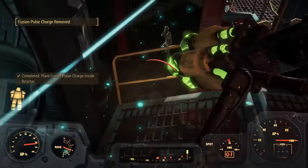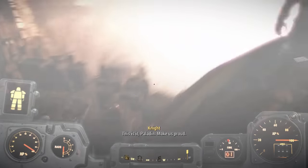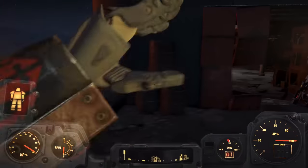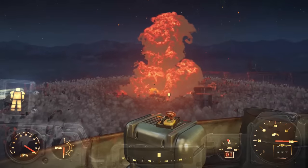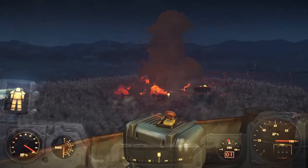We slap the pulse charge on the reactor, teleport out, blow the Institute to smithereens, finishing the game and proving — no, you cannot beat Fallout 4 with only gifts and rewards. I know that if we don't count the quest items the run is technically a success, but I'm not about to bend the rules just for Fallout 4. It wouldn't be right.